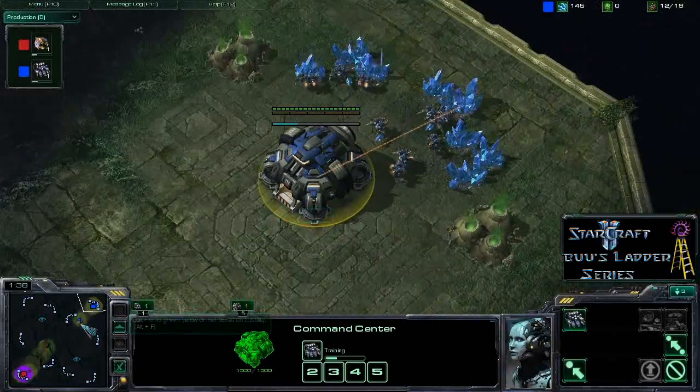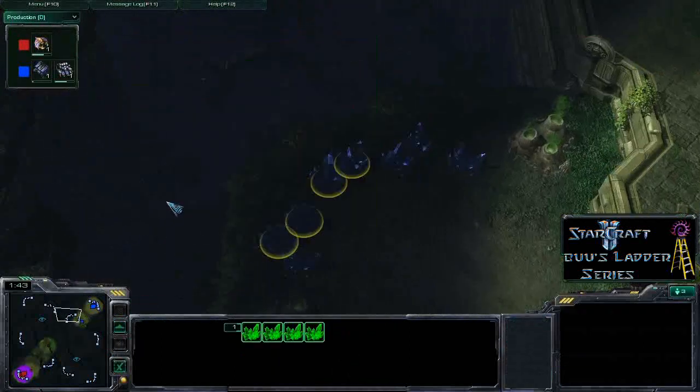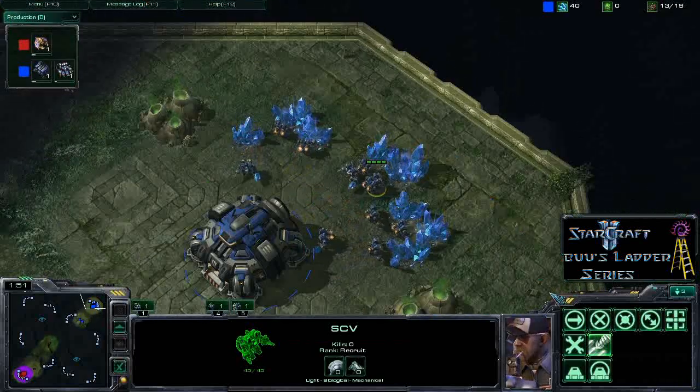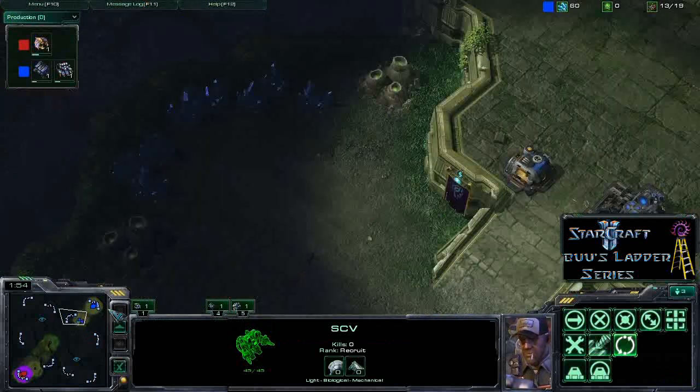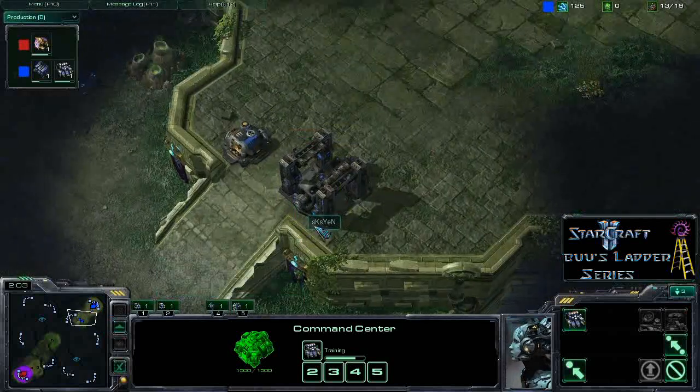On this map, Mutalisks can be pretty effective, especially if a Terran expands, because there's a big open area where you can come in and snipe drones. You can also fly around the back of the main and snipe drones unless there are a lot of turrets up. With the distance between the main and the natural, it can be pretty difficult for a two-base Terran to cover both bases against something like Mutalisks.